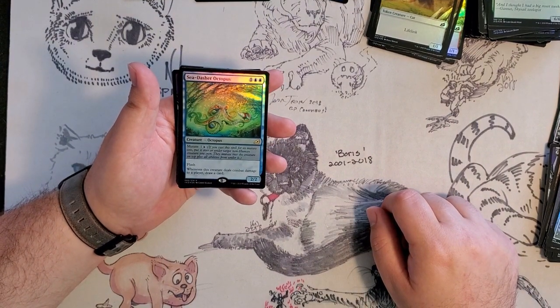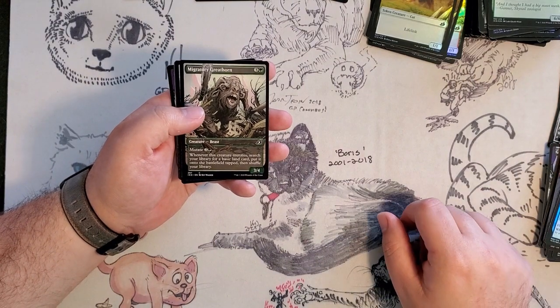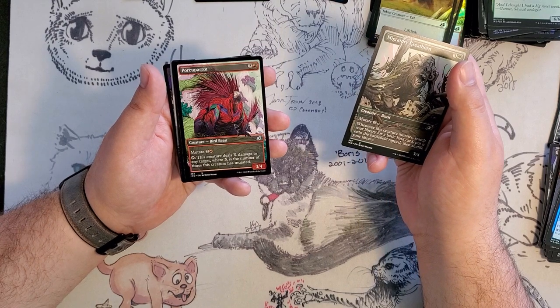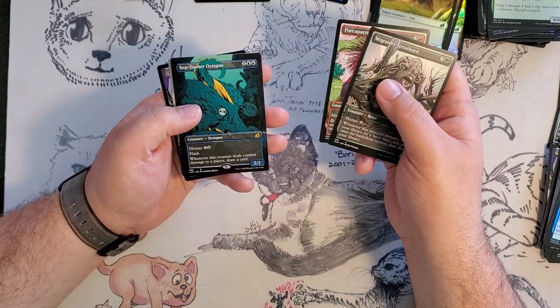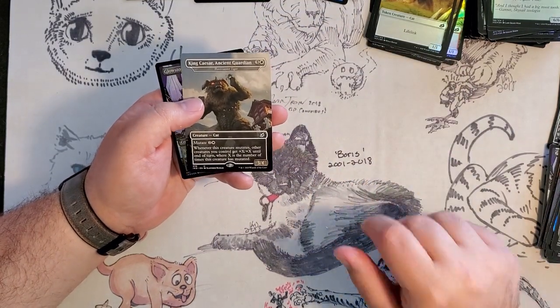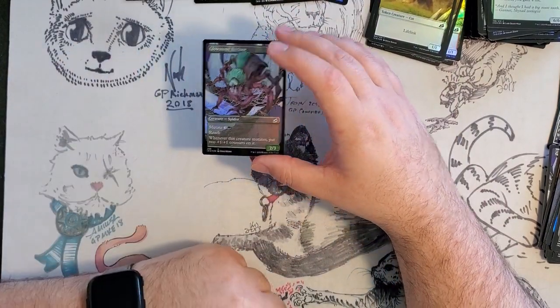Sea Dasher Octopus in Foil — nice. Migratory Greathorn again, this card also really likes us. And Porky Parrot — look how muscly this parrot is! Another Sea Dasher Octopus, and this guy also loves us. And a Foil Full Art Glowstone Recluse.